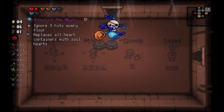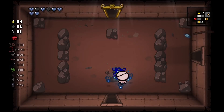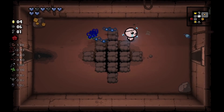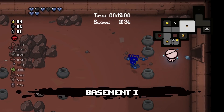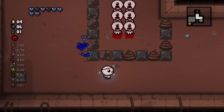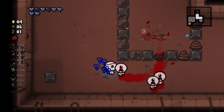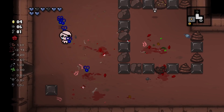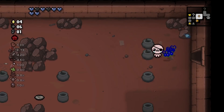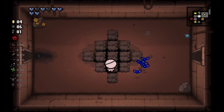Next up we got Blood of the Abyss, one of the strongest items in this mod. It will ignore three hits every floor and replace all heart containers with soul hearts. This isn't the most broken thing in the world because Holy Mantle exists, but the upside compared to Holy Mantle is it's three hits in any room. So if I walk in here — that's one hit, that's two hits, that's three hits, just like that. Now we're down to not having a shield. However, three hits for a floor is really good, and especially for someone like The Lost, that could save your life. I see this being a really exciting find every time you get it.